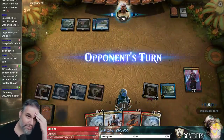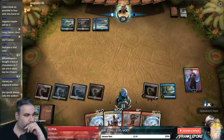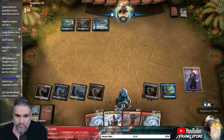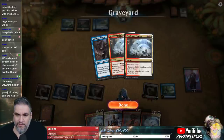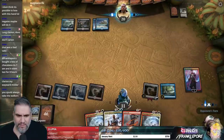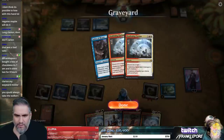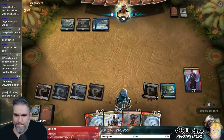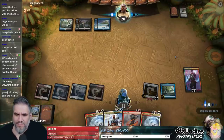Clarion on my wayward mind. What was the other one? We had two Deafening Clarions. What was Exiled? Something was Exiled. Because Ral dealt three — it said three, right? And there's only two. That's fascinating — I'm gonna see if that comes up again.